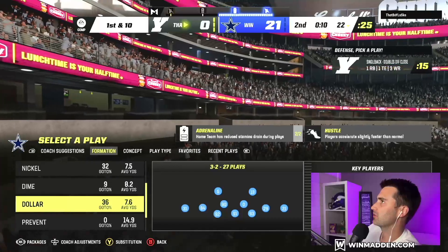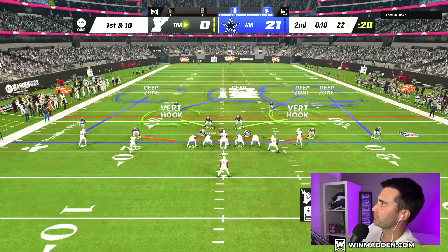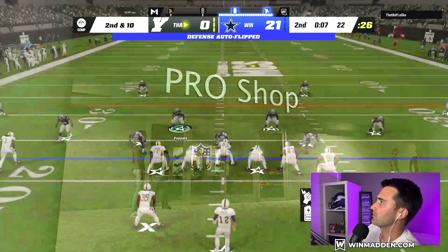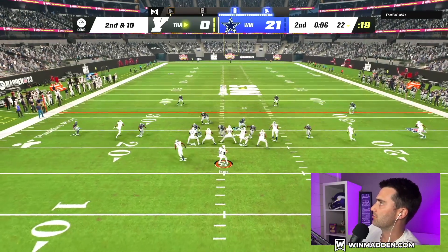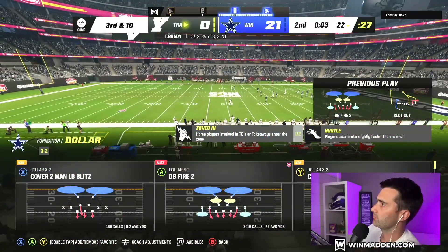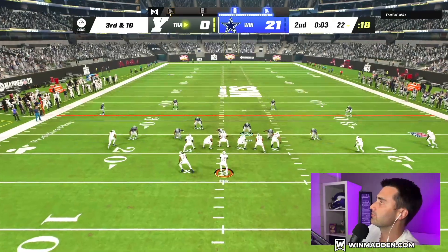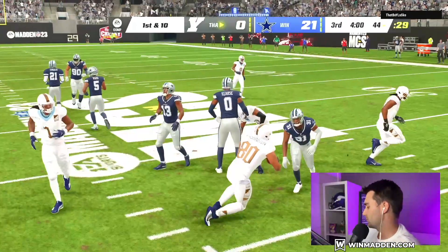I'm going to stay in Dollar here. I've just got to be worried about streak routes on the outside — just got to make sure I back him off quickly enough. I just don't want to get beat by just a standard streak. That should be knocked out. We're fine there. Same story here — just got to make sure he gets backed off and we should be fine. I'm going to keep sending five though. There we go. Should we get it again? I'll put that guy in deep zone too. Oh, I whiffed. 21-0, going to the second half. I feel good about our chances.